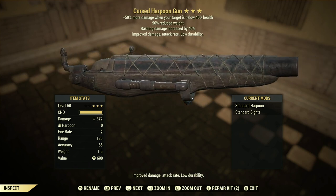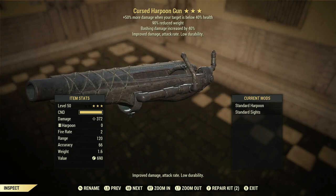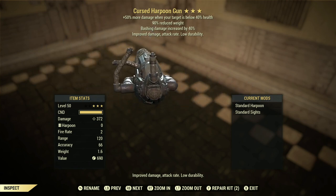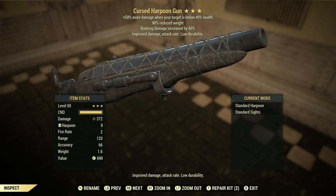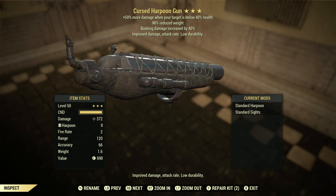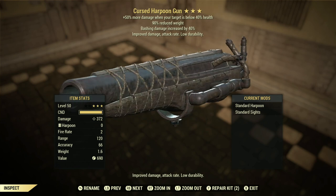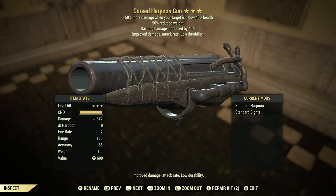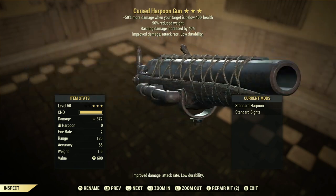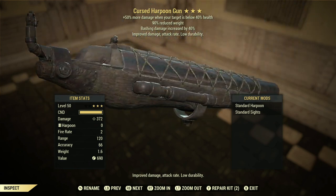Our next reward is the Cursed Harpoon Gun. This monstrous gun has plus 50% more damage when your target is below 40% health — Executioner's — 90% reduced weight, and bashing damage increased by 40%. If that is not god tier, I don't know what is. This is my in-game gun right here. Again, the cursed effect for this weapon is improved damage, attack rate, and low durability.